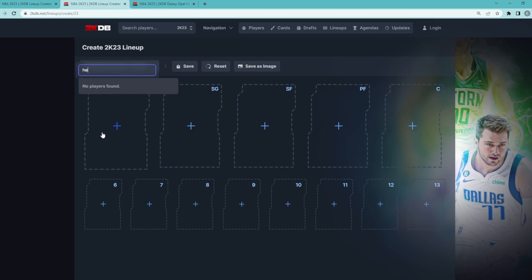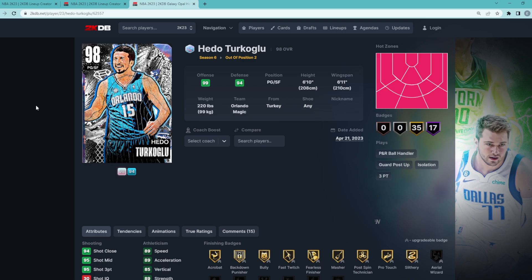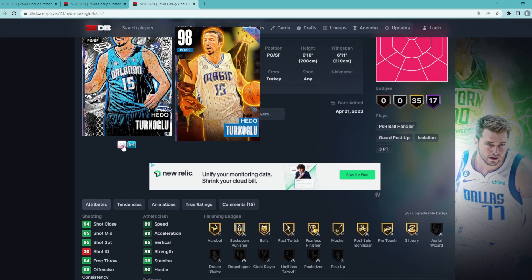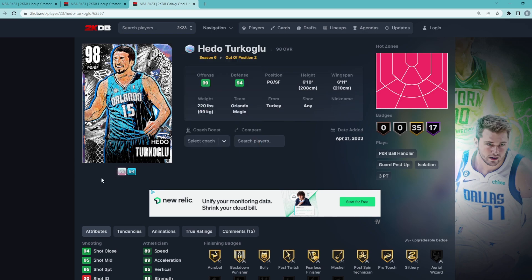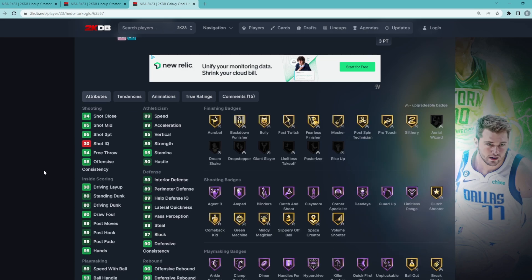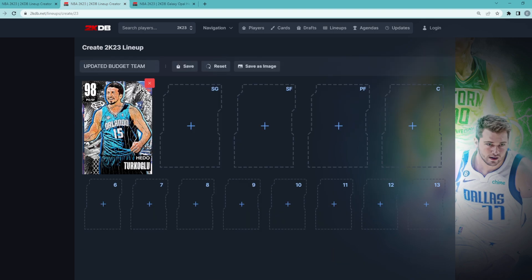At the starting point guard position is going to be the Galaxy Opal Hedo Turkoglu. If you're looking for a really good budget squad and a team that can be super elite against most of the top teams in the game, this is definitely the best budget squad to build. Hedo Turkoglu is a 6'10" point guard with a 6'11" wingspan. We can't get his hero version because that one still goes for around 50 to 70k, so we have to settle for the out-of-position 21. He has the same jump shot and dribble sigs — the only difference is slightly better stats on the hero — but Hedo Turkoglu is easily the best budget point guard right now. He only goes for about 15 to 20,000 MT, maybe even a little cheaper.